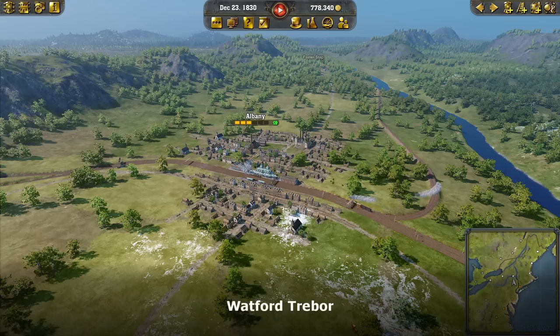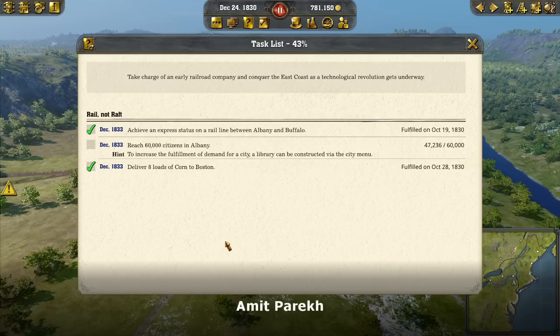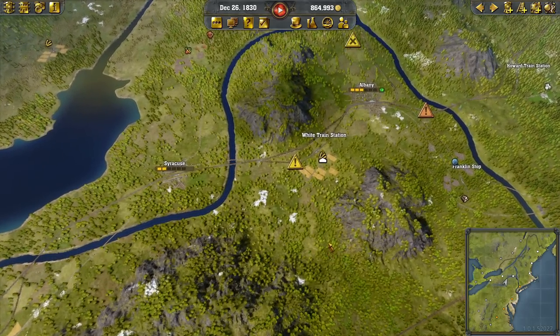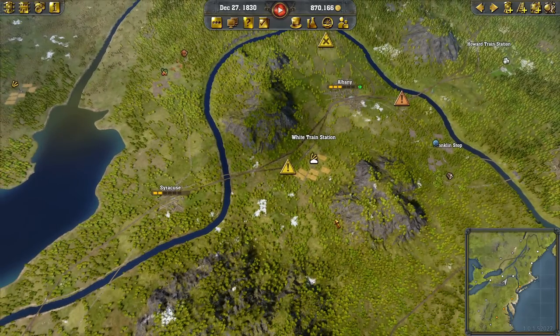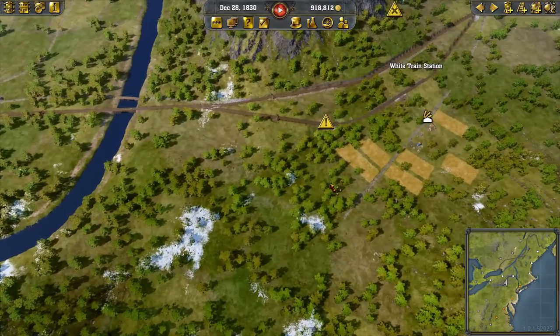Hello and welcome back to Railway Empire 2. We're staring at a quite busy Albany, which is the focus of our current task. We need to reach 60,000 population in Albany. Once they reach 50,000 we can build a library, which will reduce the amount needed for them to start growing — making our lives a little bit easier and meaning we need to supply less overall. Eventually we'll need to expand the station or add another one.